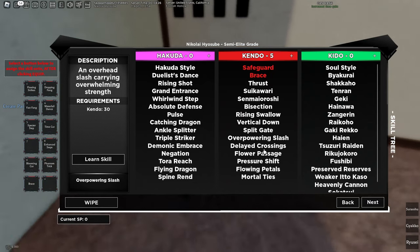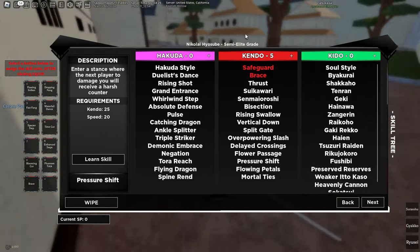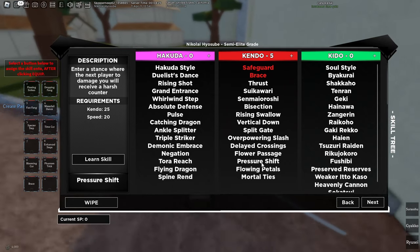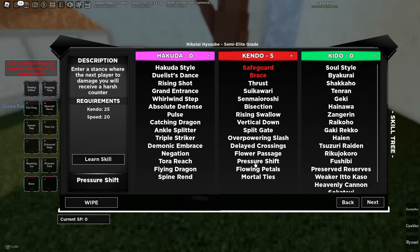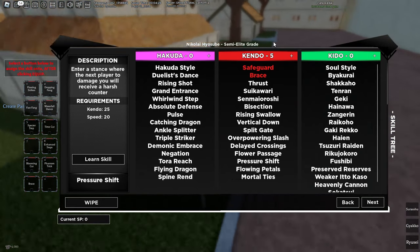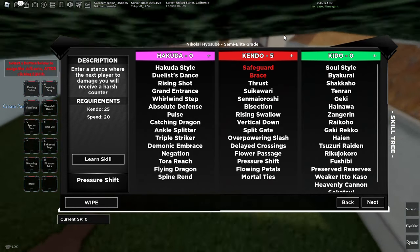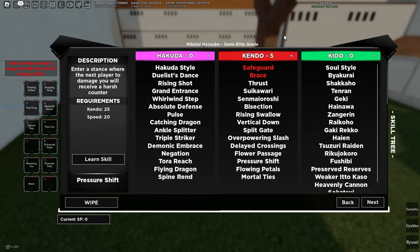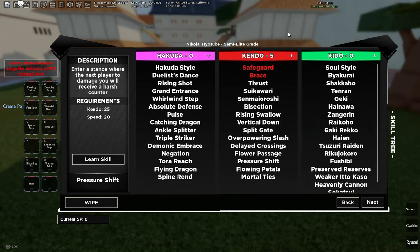The main reason you want that Speed is for Pressure Shift. Really good — officially better than Mortal Ties after it got gutted. Mortal Ties and Flower Petals aren't really worth it anymore, so you don't even want to go 45 or 50. The best skill box is Eviscerate and Ghost Cleave, or Ghost Cleave and Sonata Flow. The best weapon is definitely Longsword — Longsword's busted and will do everything.